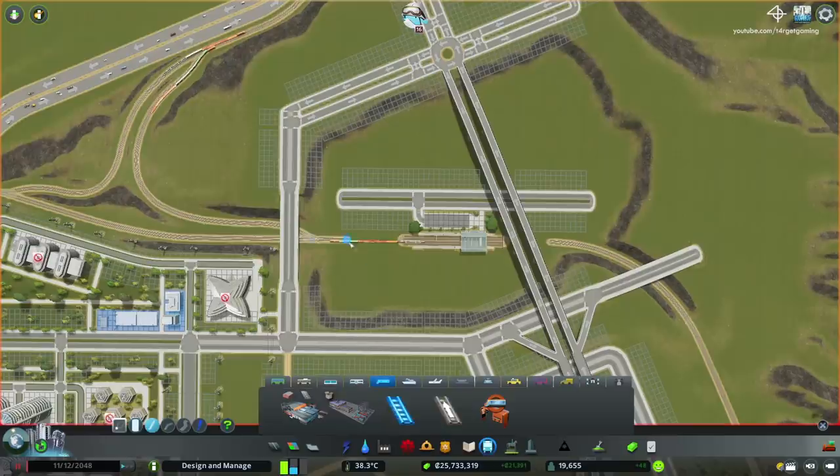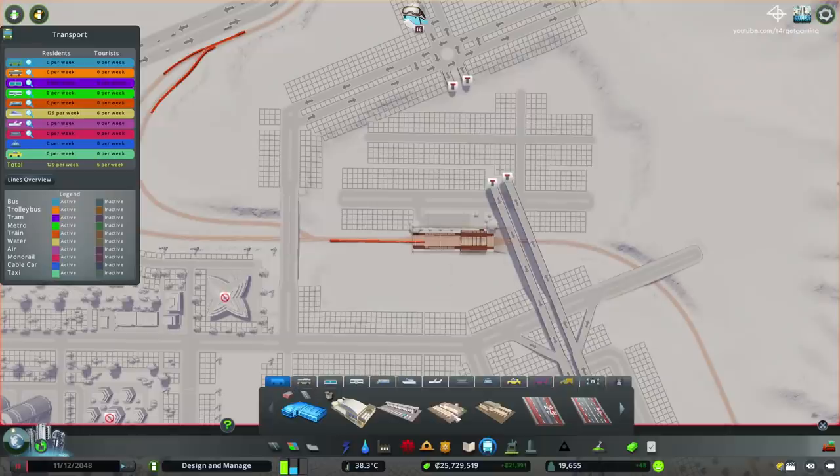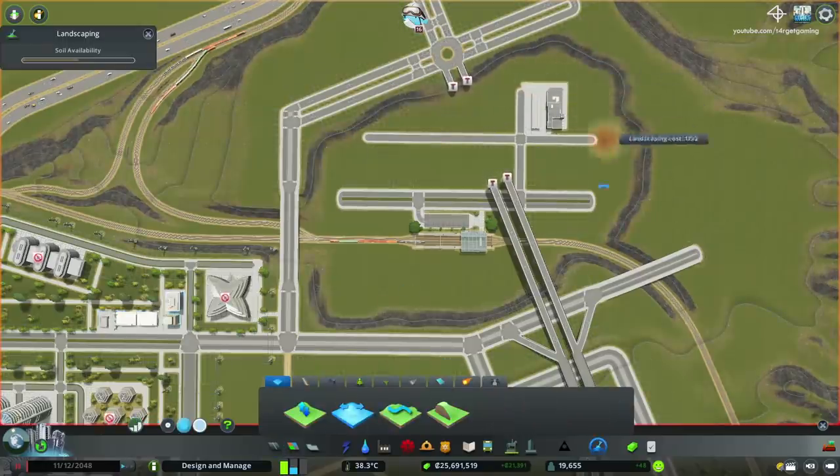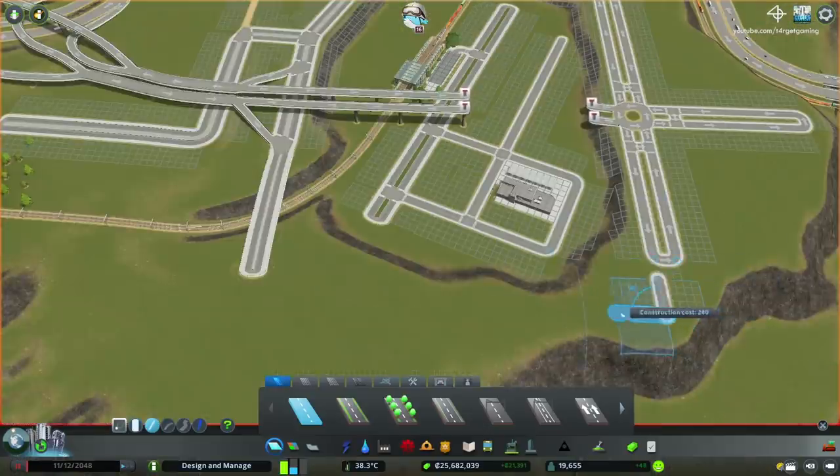We start off by leveling out the terrain to the same level of the railroad that we have going on here, and we do this to build our train station — the very first passenger train station of the city, I might add.